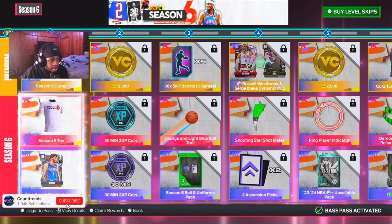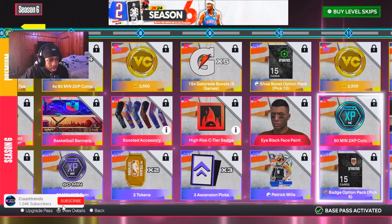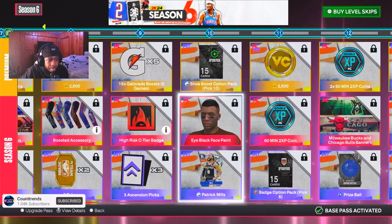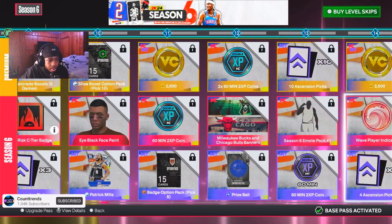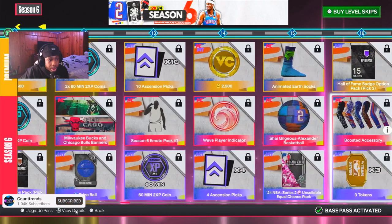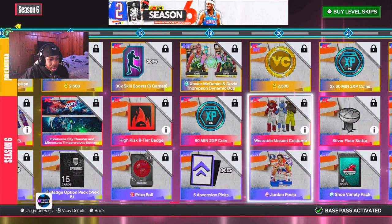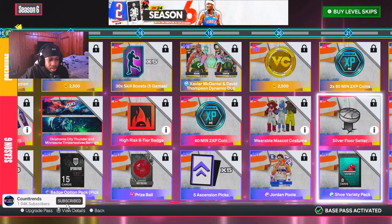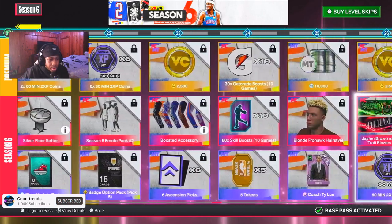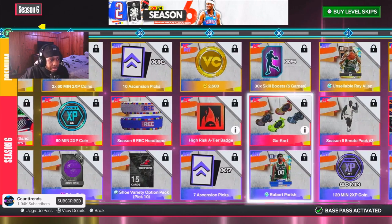I'm not buying a pro pass so I don't really care what's up top at the pro pass - just shirts, the basic stuff. Black face paint - that's trash, but it might be tough on my character though. We got mascots: the Bulls, Dallas, Grizzlies. Silver floor setter. Brian Hollins hairstyle.